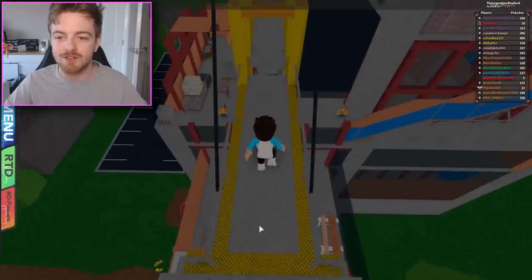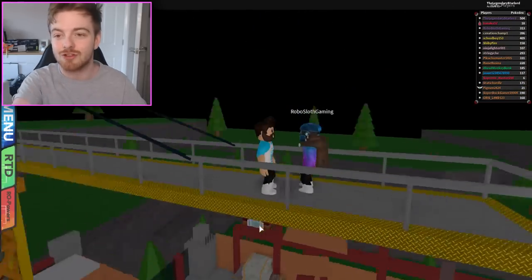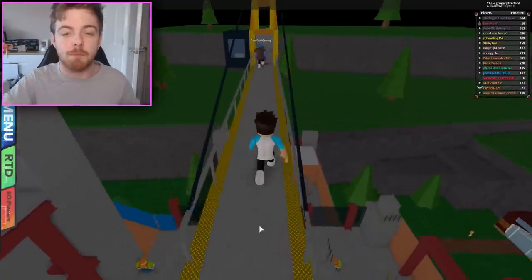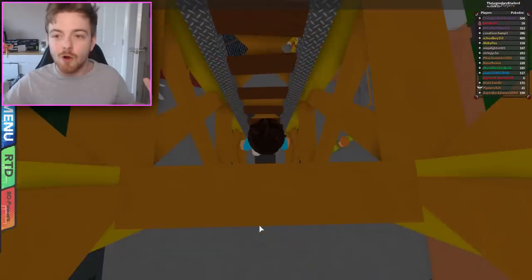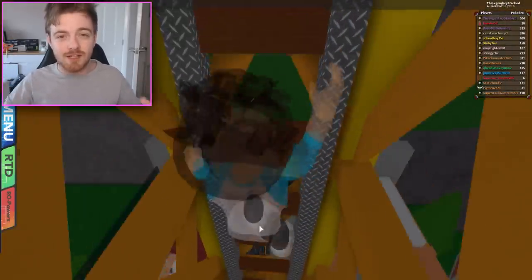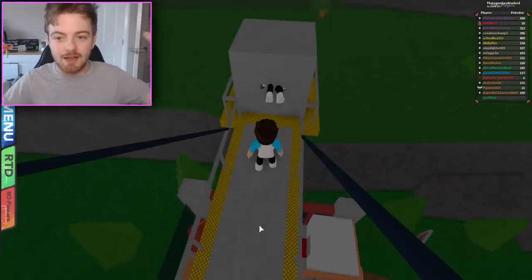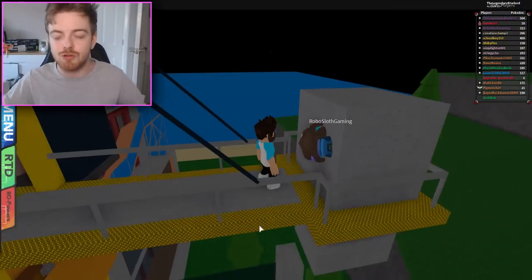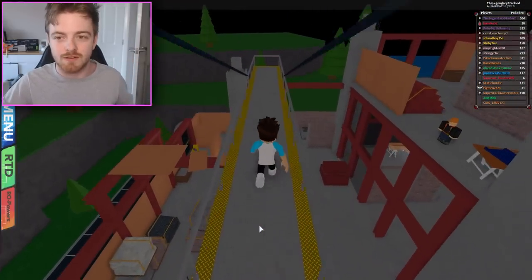We got up here, and though there wasn't much to explore, it's very awesome to be up here. This glitch works with other people — you don't have to do it on that one person. You can go to Antheon City and try to get on top of the golden Pokeball by doing it. I'd just like to see if any of you guys try this glitch.